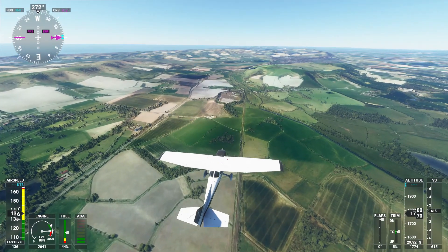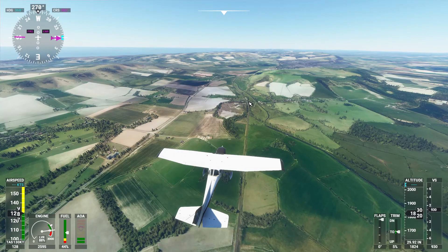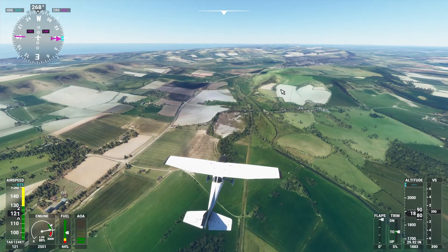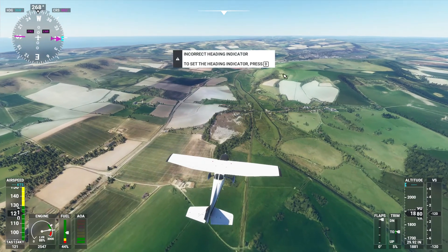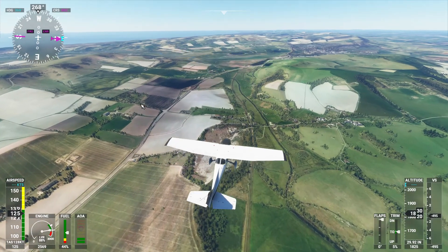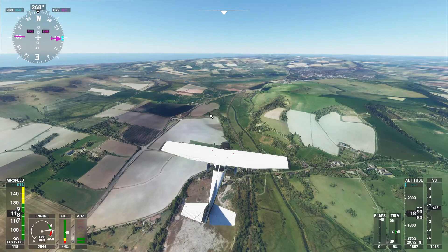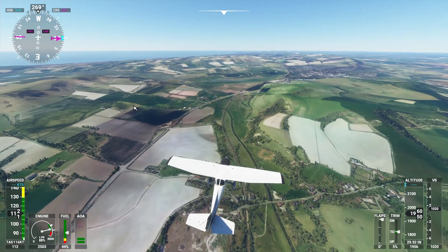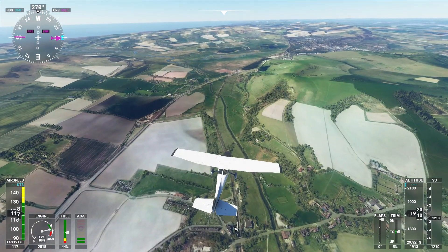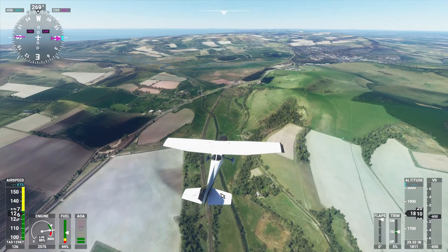So here we go coming across Glynde station now, just down here. And this hill over here - you get a lot of paragliders and hang gliders diving off that hill and having a good fly around this area. I think they're sometimes landing on that side of the main road there - it's the main A27. So there's Glynde station down there. I don't know a lot about Glynde other than the hang gliders, if I'm honest.